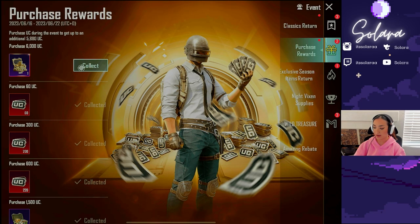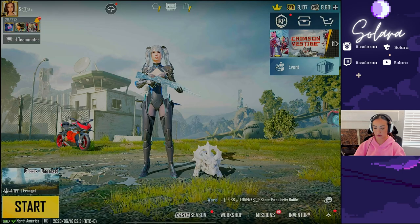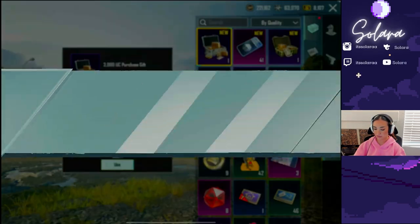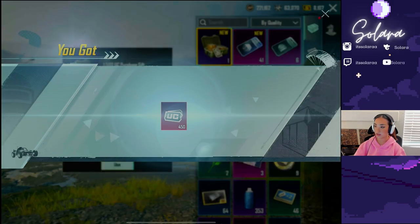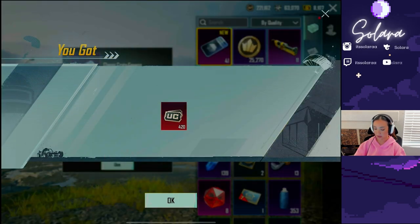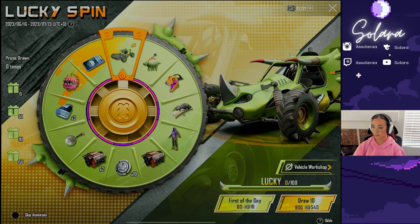We're just going to try our luck. Wow, one extra? No way. Nevermind, I have to open them. All right — this one gave me 650, I'll take it. This one gave me 450, I'll take it. And this one gave me another 420. So now we have 10k UC. So if you spend UC all the time, make sure to check out that event before you forget.